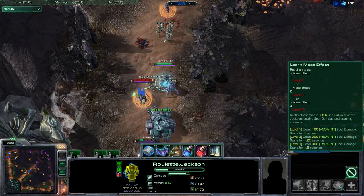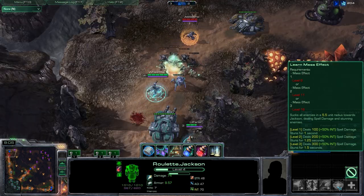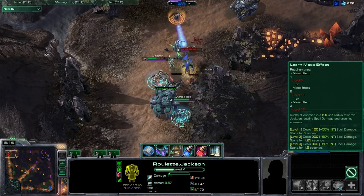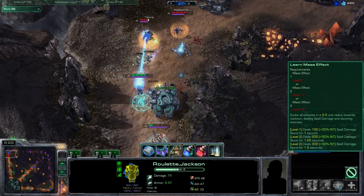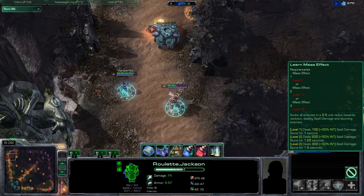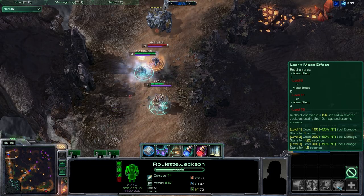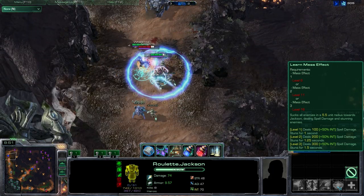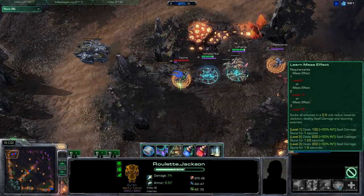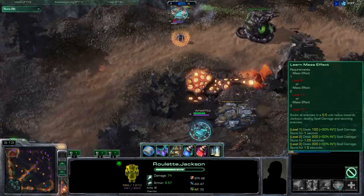Finally, Jackson's ultimate, Mass Effect, has also undergone heavy changes from its 4.0/5.0 counterpart, again to help Jackson fulfill his role as an initiator. His new ult sucks enemies within a radius of 5.5 to him and stuns them for up to 1.5 seconds at max level. This ult completes Jackson's amazing skill set as an initiator and will be the first skill you use in a teamfight, setting up your silence and your optic beam, as well as bringing enemies into your aura and granting you great initial shielding.